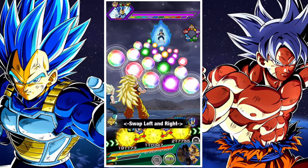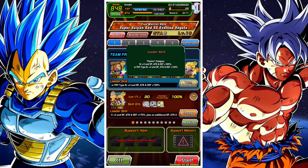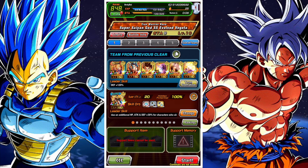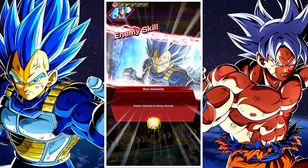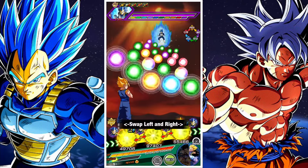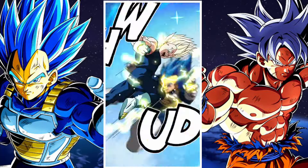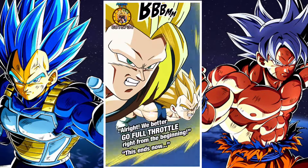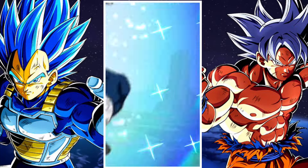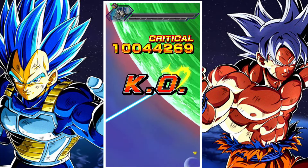In terms of the final build, this is a relatively accessible team that players should be able to put together. The Goku and Vegeta units are all fairly accessible. You should use your own SS2 Vegeta and SS3 Goku if possible — that's 100% going to be the best route, as it means you'll have the highest stats and most damage possible. Overall, there are so many options here that I don't think there's a huge issue.